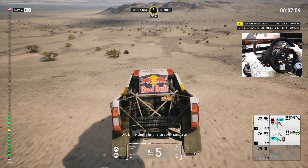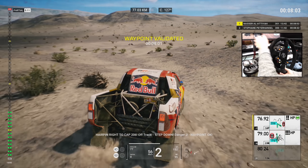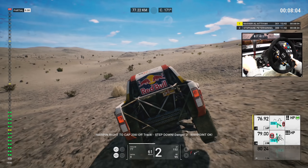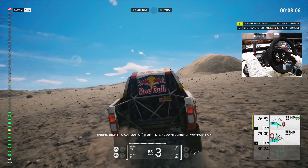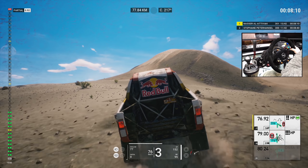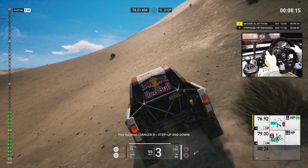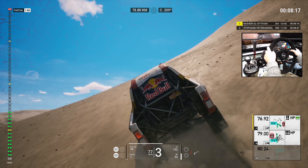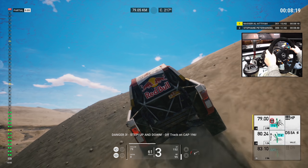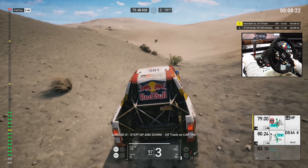One K, hairpin right, step down, danger two. Hairpin right to cap 206, off track, step down, danger two. Waypoint okay. Five hundred, danger three, step up and down, downhill dunes, danger three. Step up and down, off track, on cap 109.